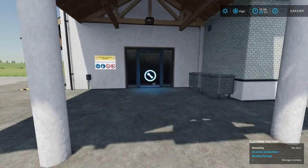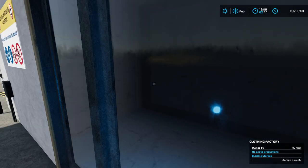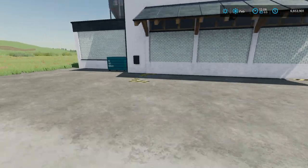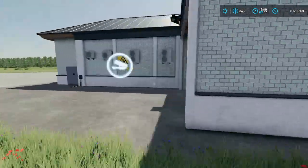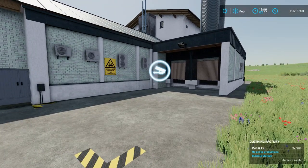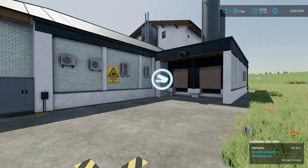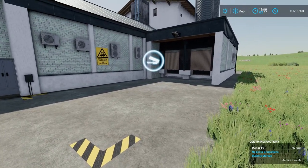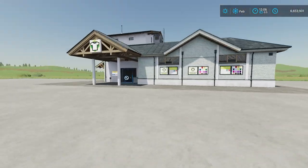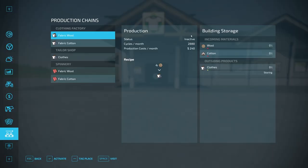If you go on the building and hit R, it will open up the Clothing Factory menu, which we'll talk about in a second. On the left-hand side, this is where your pallets of clothing are going to spawn. Working our way around to the back side of the building, this is where your inputs go in. It only takes wool and cotton, and the output is clothing. Your cotton bales and wool pallets go back here to enter the facility.